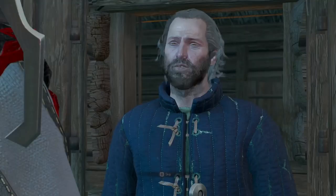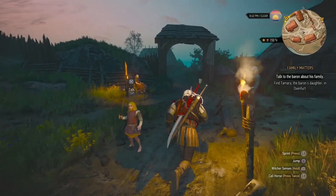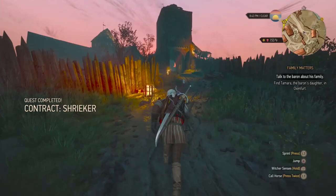Come and talk to this guy, Shet, whatever you want to call him. That's just handing in that contract guys - Shrieker - and you'll pop the trophy. You'll get some crowns and some XP. I'm doing an 88 and then going to carry on to Crow's Perch.